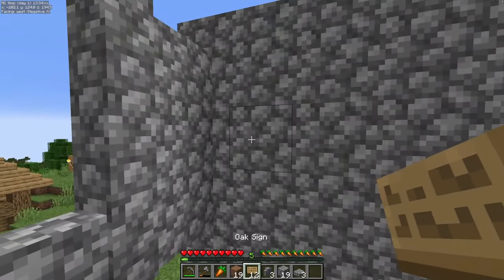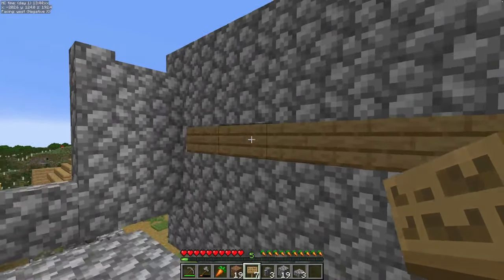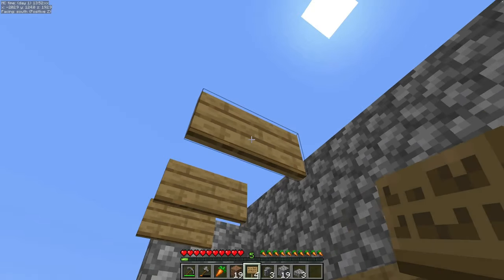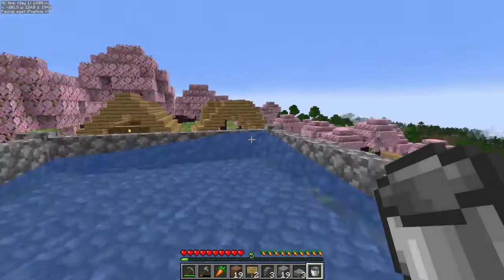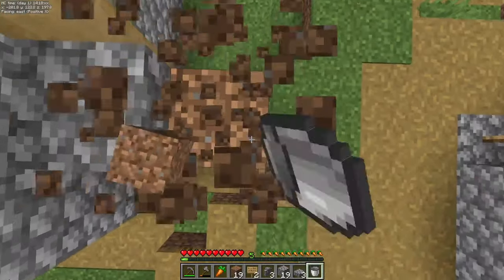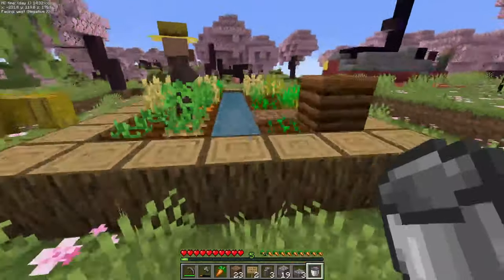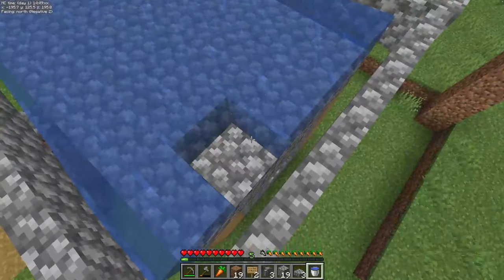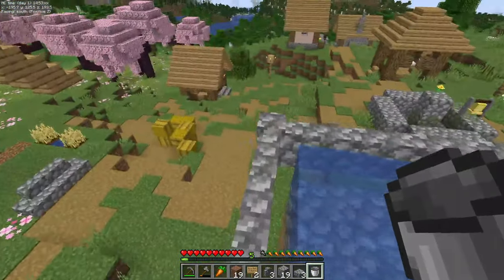Now you're ready for your signs. Place your signs right in the middle — put down five signs there, then place five more signs on this wall. Take your water bucket, place it down in the corner; it should flow right to the edge, which it does. Use the water to get up onto the wall edge, then come back, hop down, go over to a farm and grab another piece of water. Head back up and make infinite water all the way across this edge so it flows all the way to the corner. Perfect.